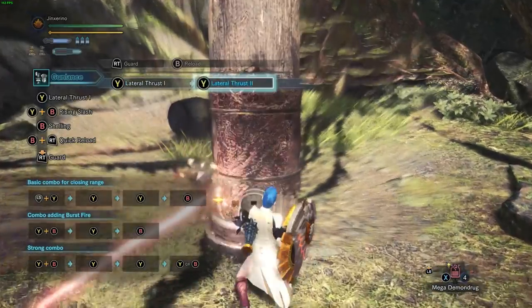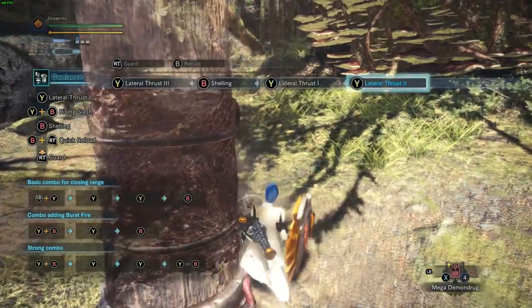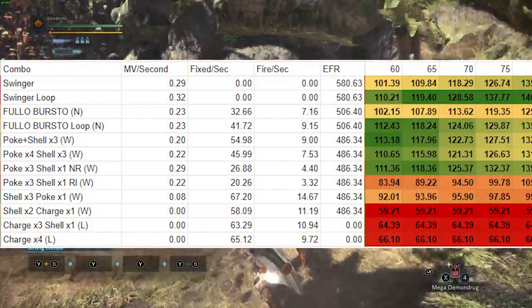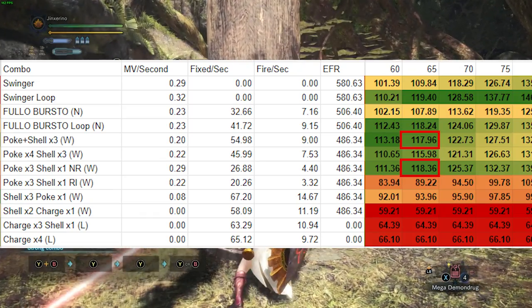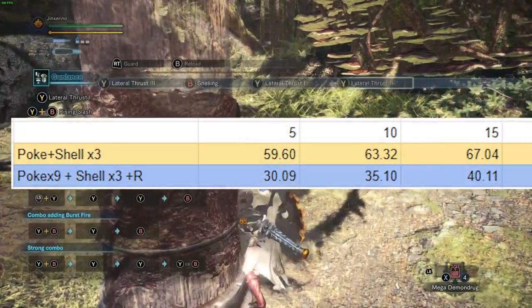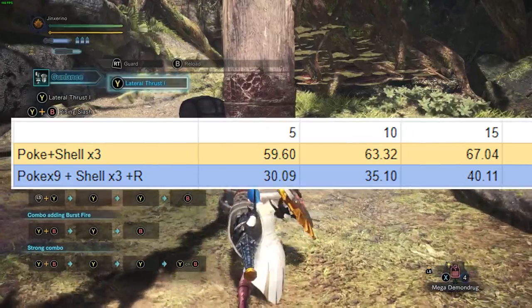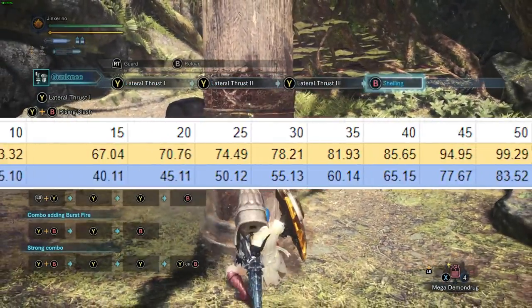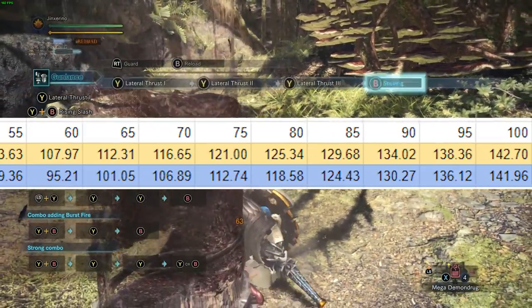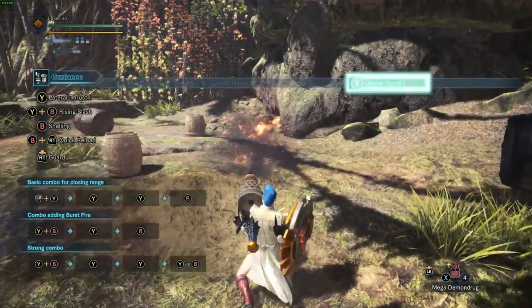The next combo you can do is 3 pokes plus a shell done 3 times and then a quick reload. This is more raw-focused so it's better for squishy monsters. The breakpoint at which this is better is technically 65 hit zone value, but this is only for the first two rotations where you don't have to reload. If you account for all 9 of the pokes, all 3 of the shells, plus the quick reload, it loses at every single possible hit zone value. Of course, realistically you don't get to do the full combo and just reload every time — sometimes you reload in between combos or while chasing, so it has its uses.